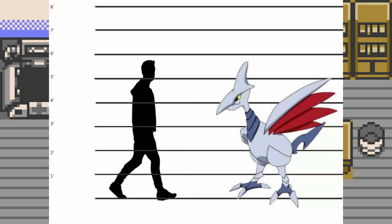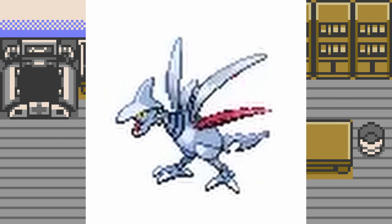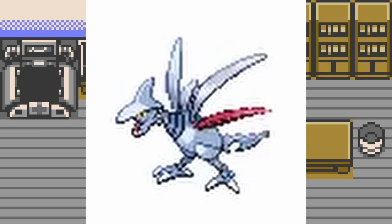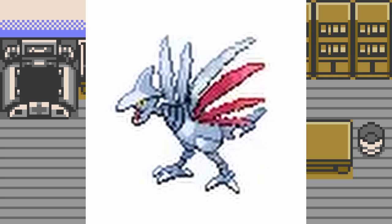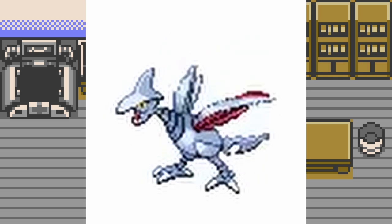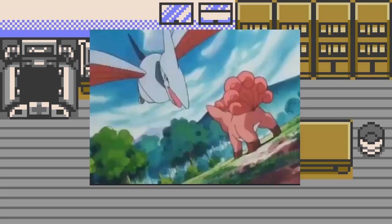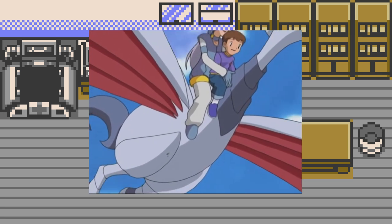Skarmory is a stout avian Pokémon with a rather long neck, standing at 5'7" and 111 pounds. It has a horn atop its head and a strange shaped tail. On either side of its body are four wings that operate independently of each other. Looking at the black and white sprites, we can see each feather thing moving separately from one another.